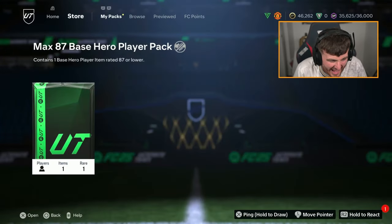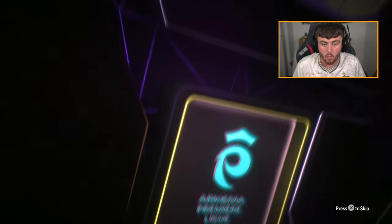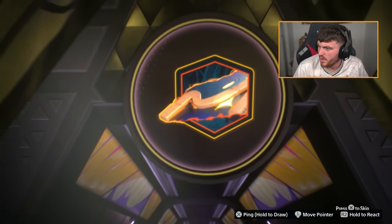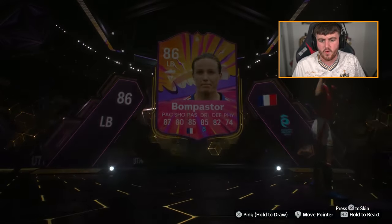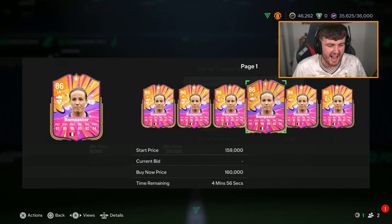We've got BAPS pack next. In terms of the best cards you can get, Yaya Torre I think is number one. You can get Alawirin, Hamshik, Cordoba, Yapstam. I think this is actually okay — Bon Pastor is not bad at all. I thought she was higher rated than she is though, clearly. 86. She's like 140k. It's definitely a usable card, a tiny bit more than the pack cost. Not absolutely insane, but it's okay.